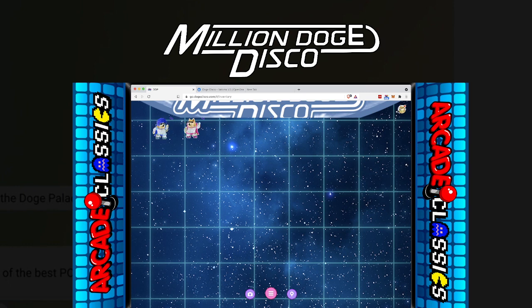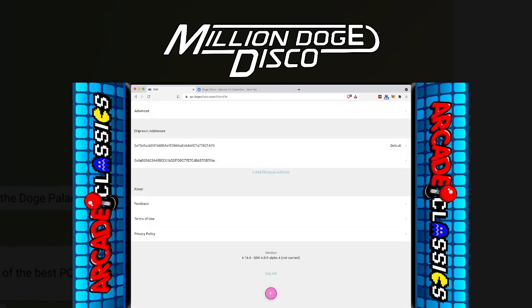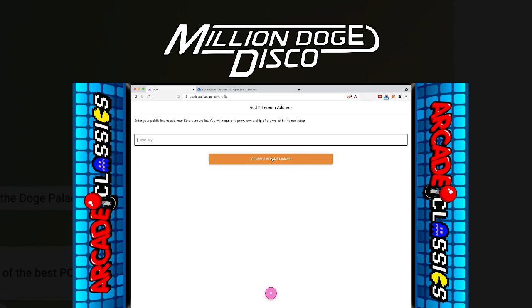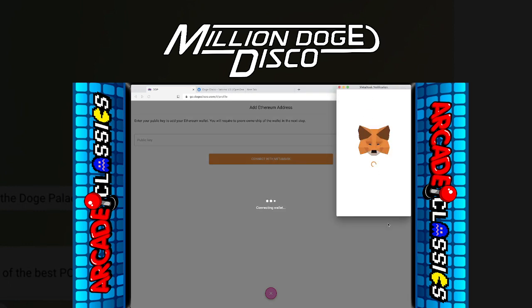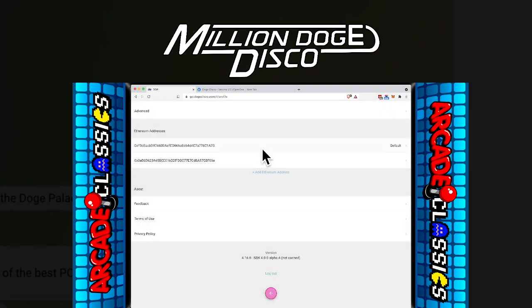So you click on the top right. You're going to want to do this from your desktop — it won't work from your phone. You're going to need to have MetaMask, which is this little fox up here. So you click on your Doge Disco and then you go down into Ethereum addresses, then you say add Ethereum address, and you say connect with MetaMask. It'll open up MetaMask and then you'll click sign on the bottom. I've already attached this wallet so it won't work, but you click sign and then it'll say success.